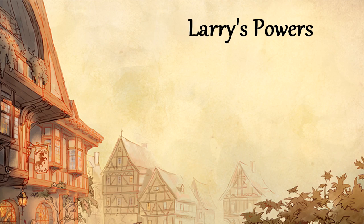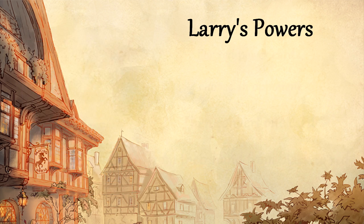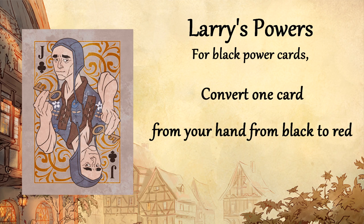Larry's powers are opposite to the Wildeback. Drawing a red power card allows him to change an opponent's black card to red, chosen from their hand. Drawing a black power card allows Larry to change one of his own black cards to red.